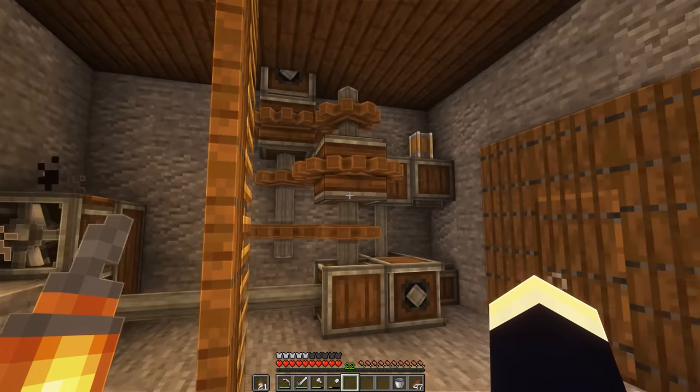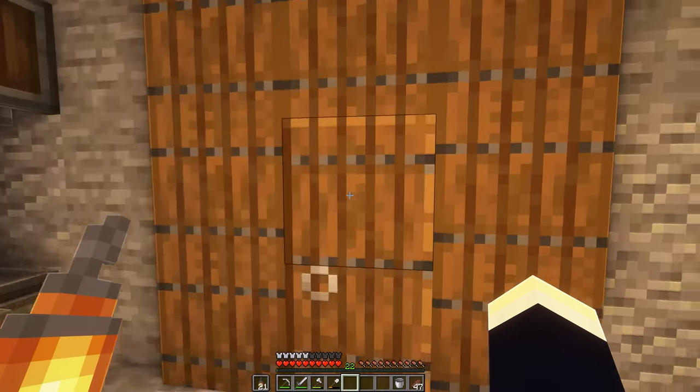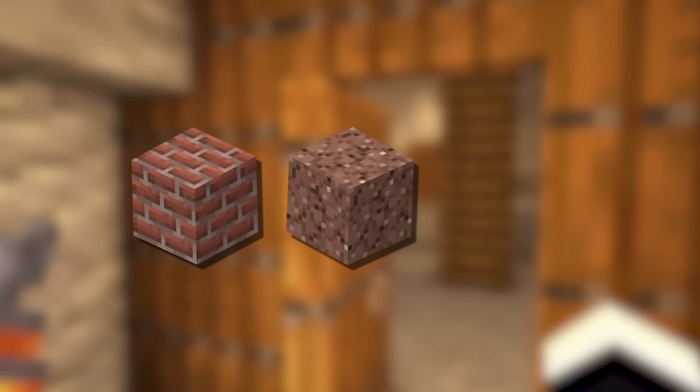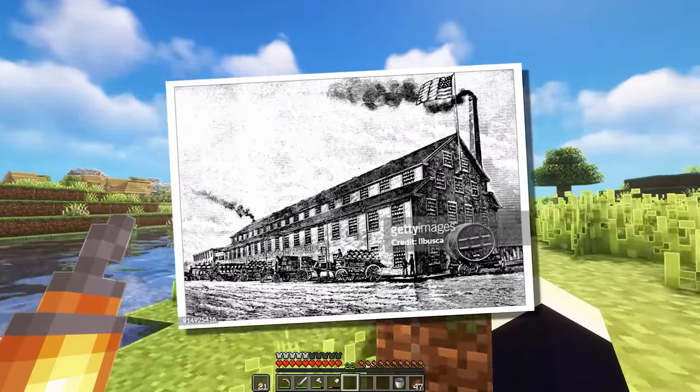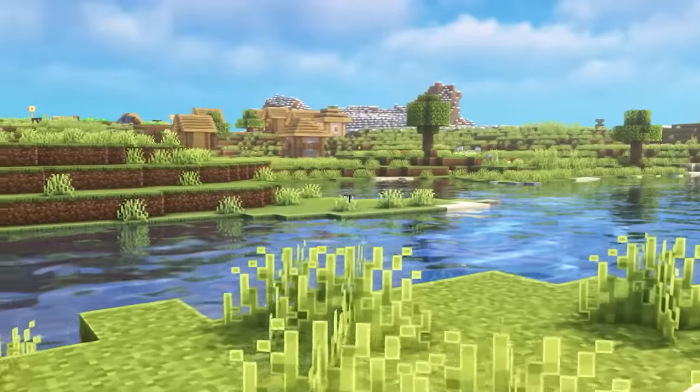First up, we need the blocks to build this factory. I've decided on a palette of bricks, granite, and polished andesite, which I feel will work well for a 1900s style factory building. So first up, the bricks.